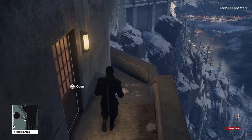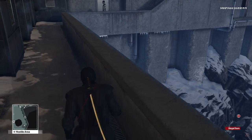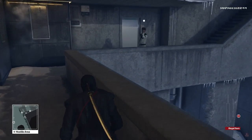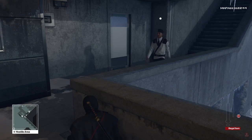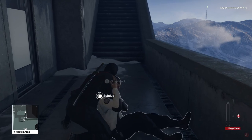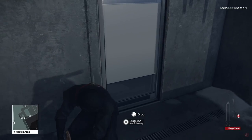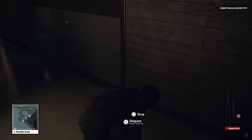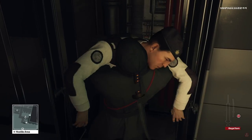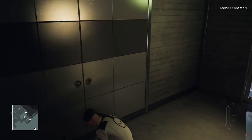Crouch along this wall at the end because we don't want to get spotted by the security guard. We're actually going to subdue him — as soon as he turns around, circle around him and subdue him. Once subdued, drag him inside and dump his body in the closet. We're going to take his disguise because it makes it easiest to get into the sushi bar without trespassing, so we can grab the knife with no problem.